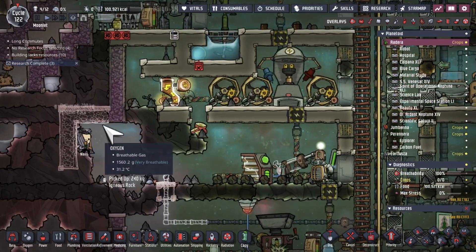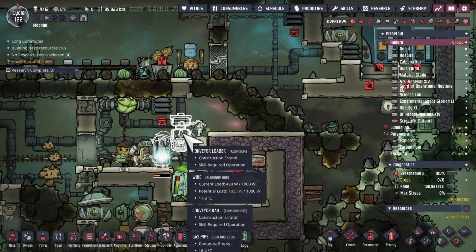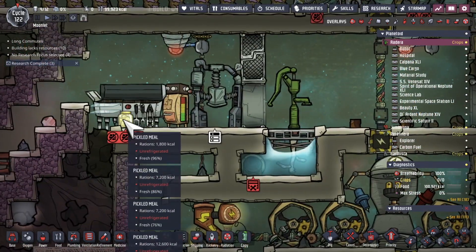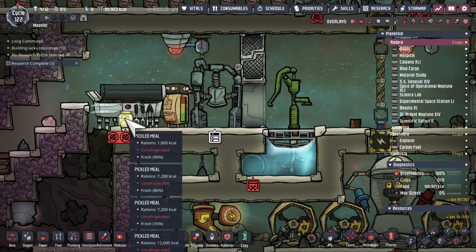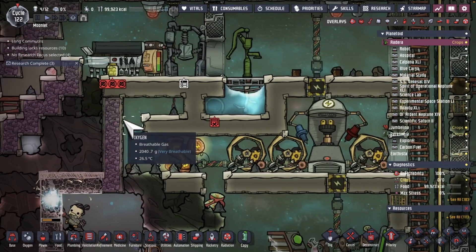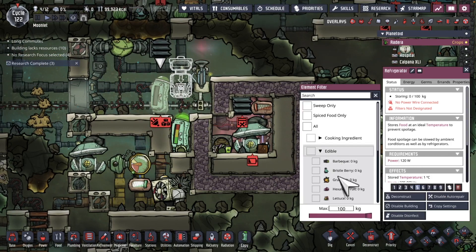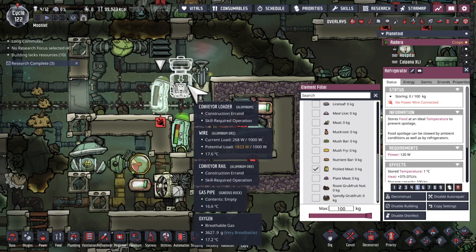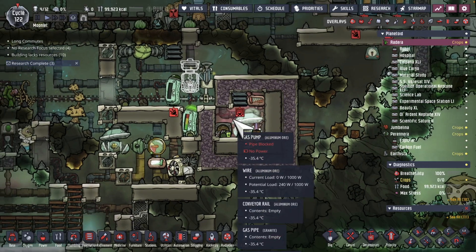While I'm carving out this area for infinite liquid storage, I just realized I probably should set up a conveyor loader to load in some food. Specifically, anything that I cook up here — most of the food is imported from the other asteroid in the form of barbecue meats. But pickle meal is here; it goes bad slowly, but we still should find a place for it. So I'm going to tell the dupes to put pickle meal in this fridge, and when this conveyor loader is there, it's going to put it in a deep freeze so it'll last forever.